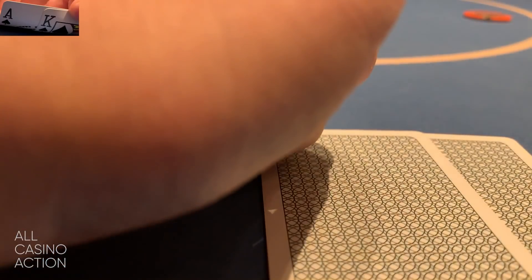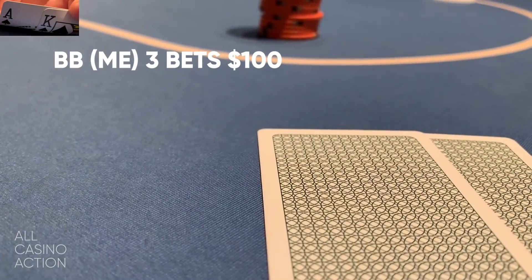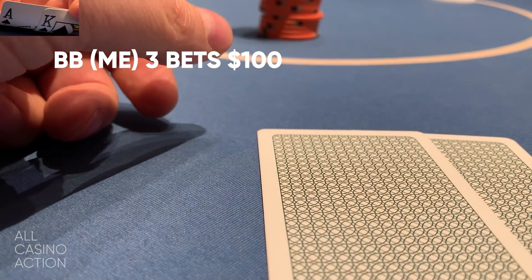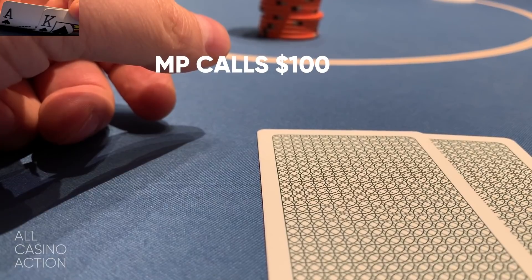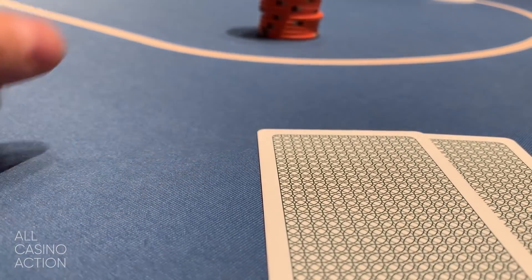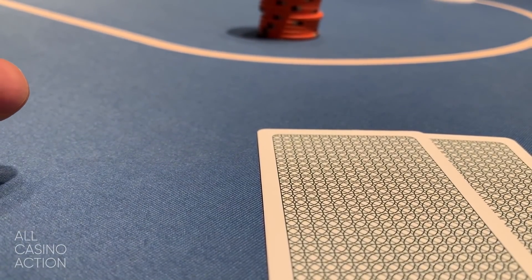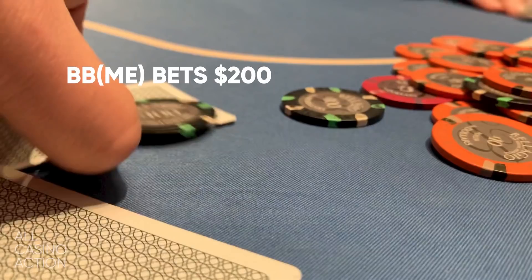The absolute first hand of the vlog is Ace-King suited, which is of course an awesome hand to start with. The button position opened to $30. I re-raise to $100 and get one caller in middle position. The flop comes King, Queen, Ten rainbow, which gives me top pair top kicker — I'm in pretty good shape. I c-bet $200 and middle position folds. So I quickly win my first hand — a nice little win.